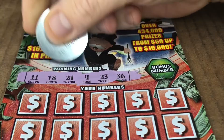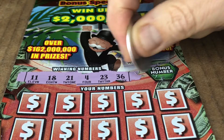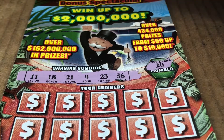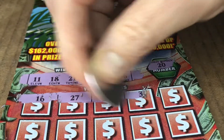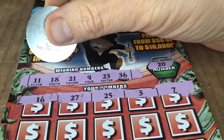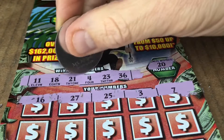Let's see — we have 11, 18, 21, 4. Ms. Amanda's 23 and 36. Our bonus number is 20. That's a no-go there. Oh, happy birthday! 27, 25. Money Honey's 3. 27, 25, 3 — we have a one-off. Nothing on that first row.